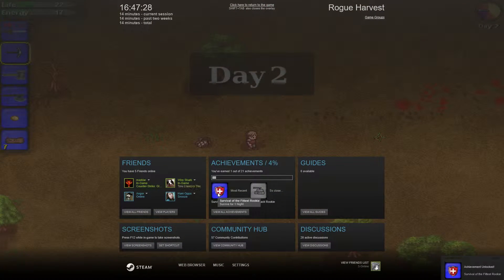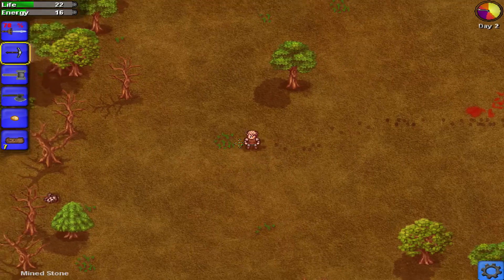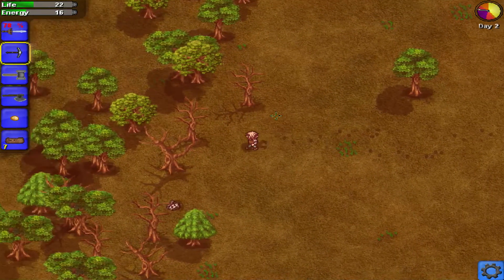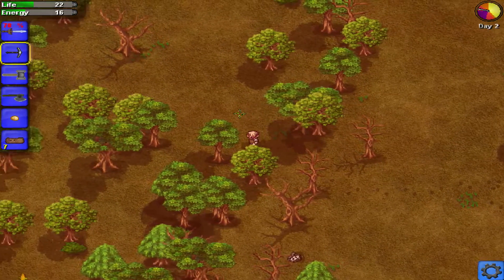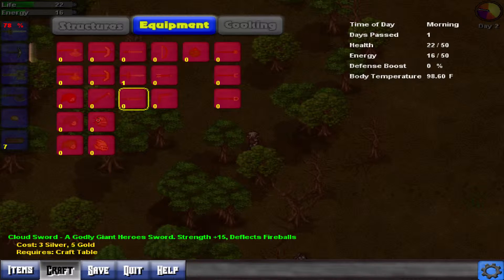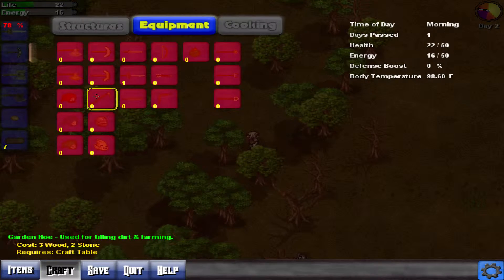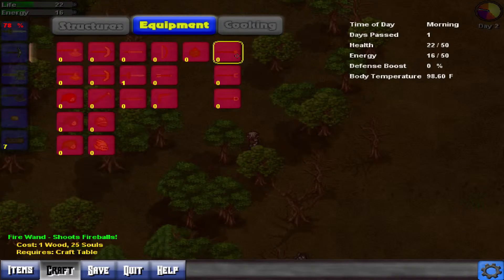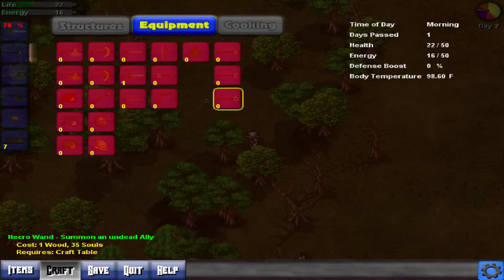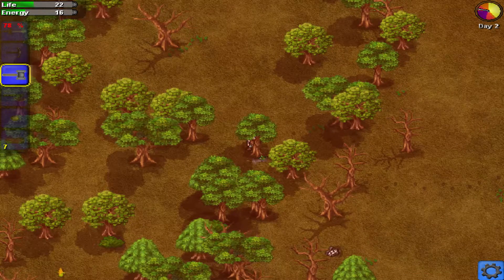Survival of the fittest, rookie. Survive for one night. So that's just stone as usual. I don't know if iron is even in this game — it looks like it's gold and silver. Coal is in it. Summon an undead ally — I like the look of that.